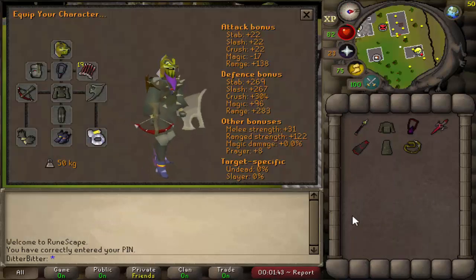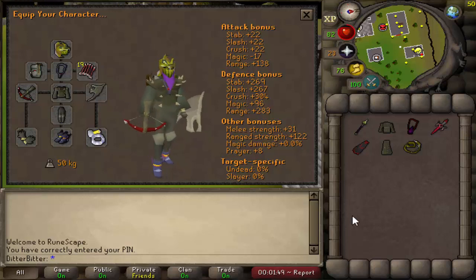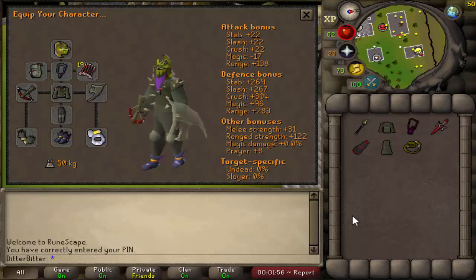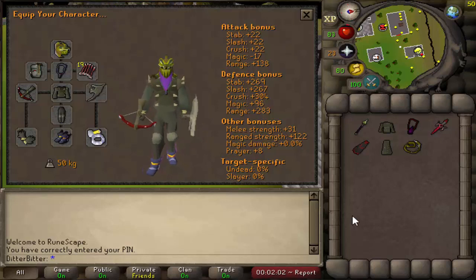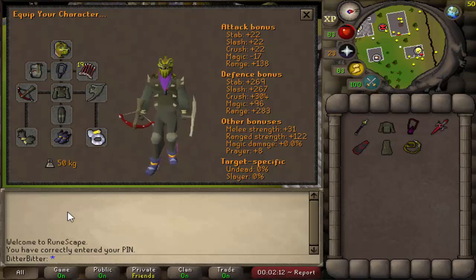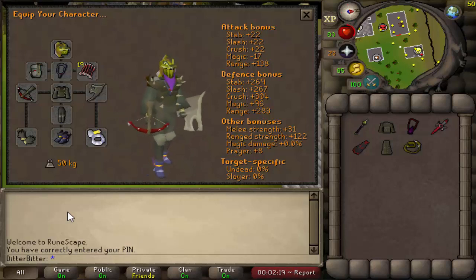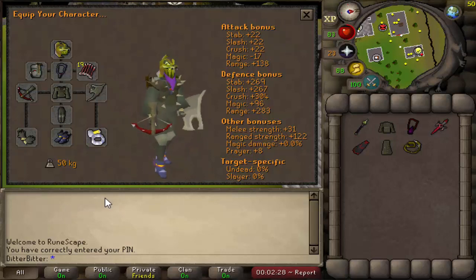What's up guys, welcome back to another episode of Max Set From One Item. We're picking up right where we left off — if you missed yesterday's episode there's a link in the description. We've just upgraded to the dragon crossbow, so now we need two more items: the armadillo crossbow and the arcane spirit shield. The armadillo crossbow is about 23 mil and our dragon crossbow is about 6 mil, so we need to make just under 20 mil. The next two episodes the goal is to make 10 mil each, so today I'm going welfare PKing to make that 10 mil. If you enjoy, hit that like button and subscribe if you're new.